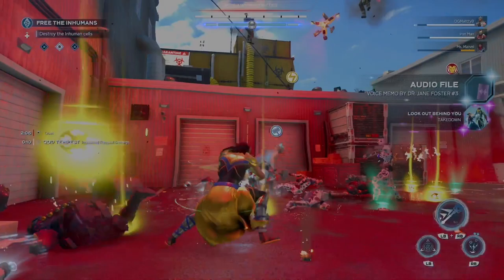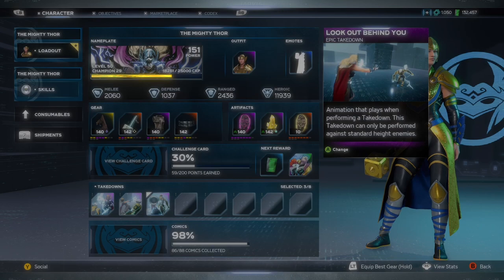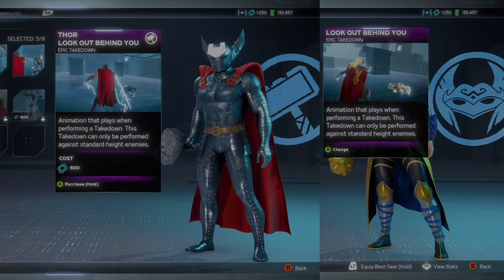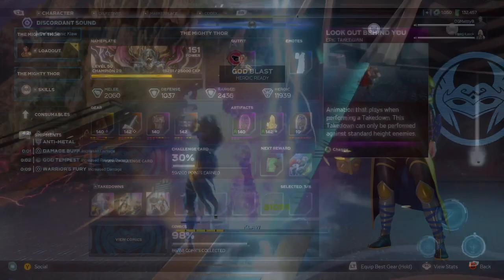As you can see on the screen, I have completed the mission chain. You will be rewarded with some audio files, some Apex power set gear that is legendary, and a takedown for Jane Foster. If you notice, it is literally the same takedown that Thor has — here is a side-by-side comparison. I wish they had at least given us a new takedown unique to her, but it is what it is.